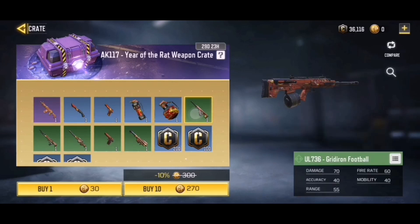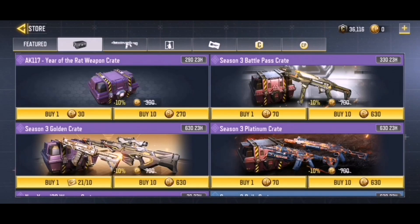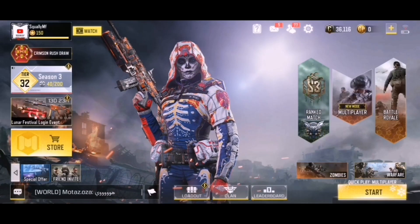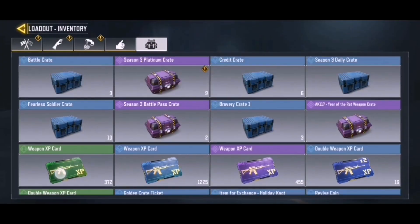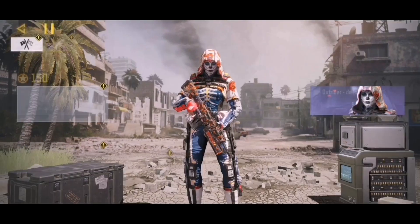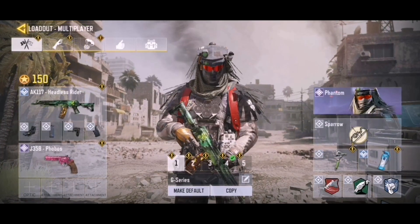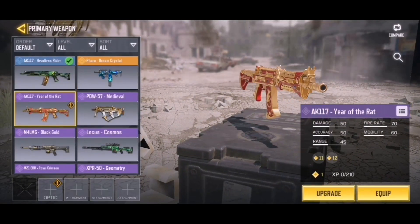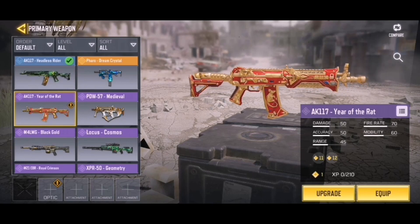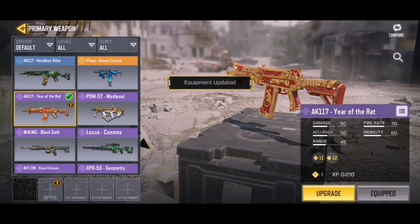Let's go check it out in the loadout. We only got this skin and everything else was credits — and I believe a lot of gridirons — so that was pretty lucky. We also have no CP left, by the way, we used up all our CP. We have a bunch of other crates over here that I will be opening up in tomorrow's video, but let's go put this in the loadout and change out this AK117 for the brand new AK117 Year of the Rat.